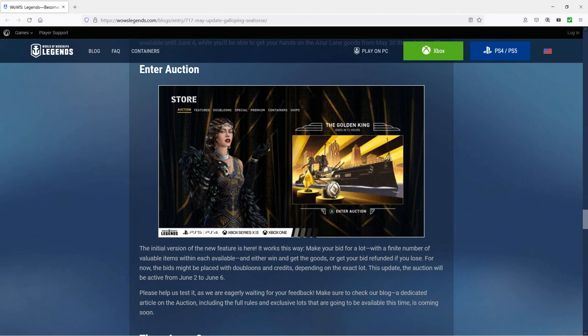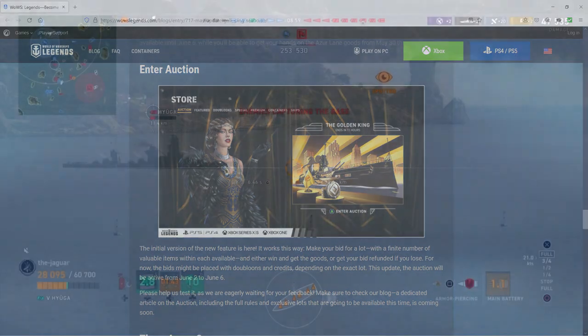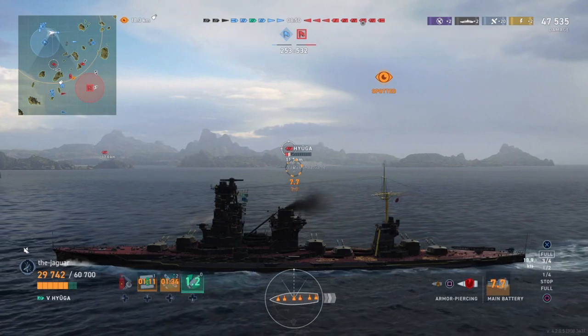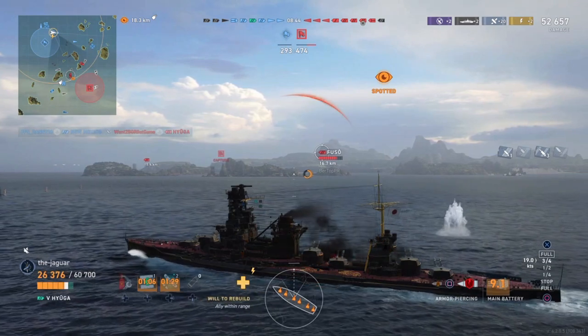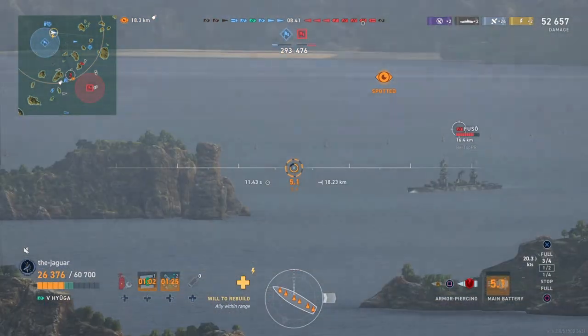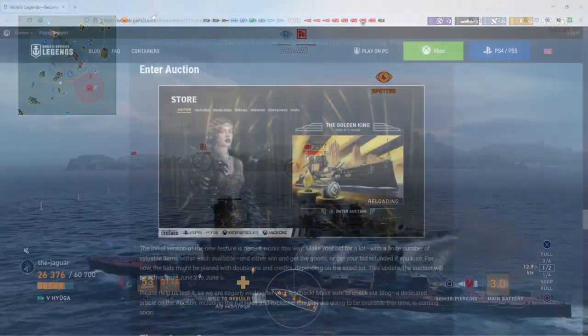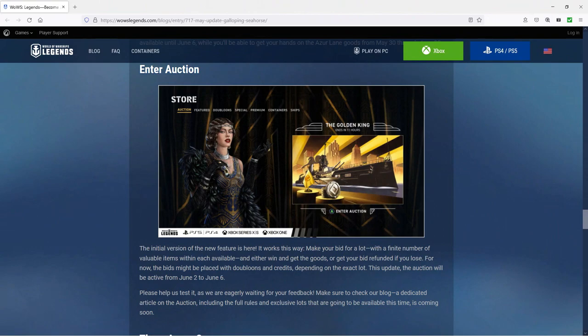Next up is the auction. The initial version of this new feature works like this: make your bid for a lot with a finite number of valuable items — either win and get the goods, or get your bid refunded if you lose. Bids may be placed with doubloons or credits depending on the lot. The auction will be active from June 2nd to June 6th. I'll plan to probably do a video on that given the curiosity around it.